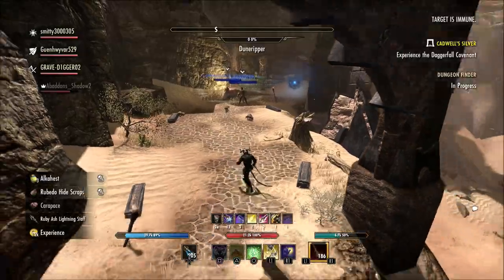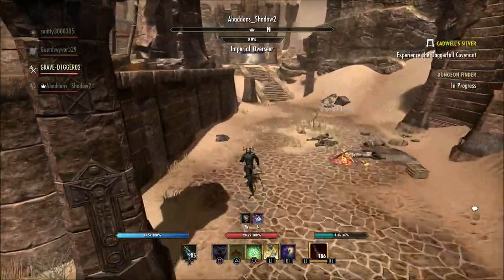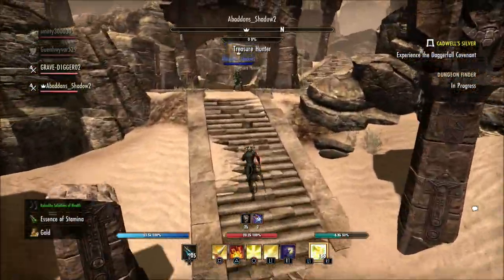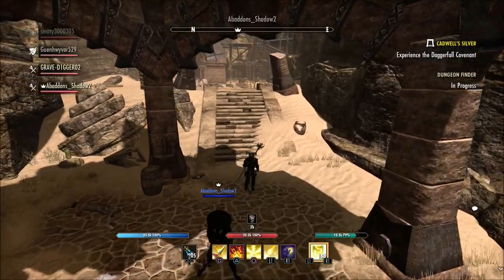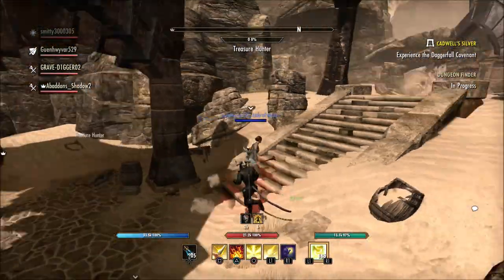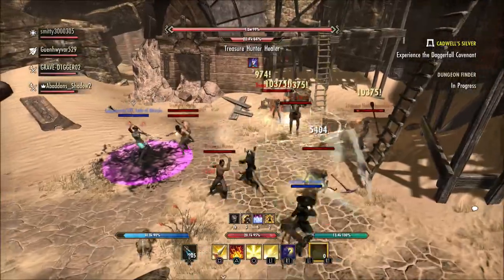We don't have the different kinds of access to ability timers like they do on PC. So getting these working correctly and getting them to work as intended is a big thing. Luckily, I think Zoss has been pretty good to stay on top of it. I still think there are some issues where sometimes abilities just do not have timers, and if you're playing a vet dungeon or trial that gets to be a problem for a lot of people. So hopefully they will continue to work on these timers and fixing exactly what's causing some of these issues when the ability timers do not display.